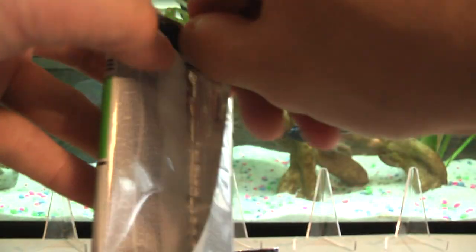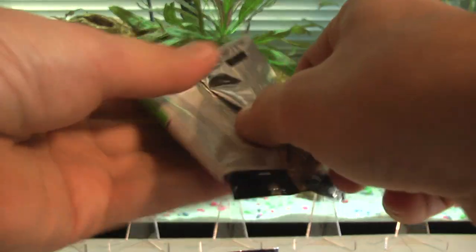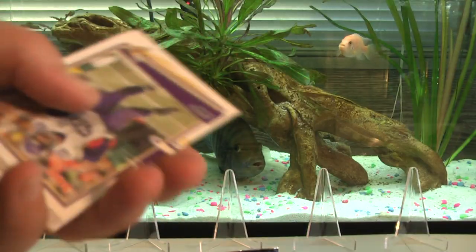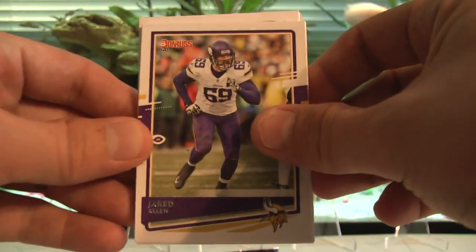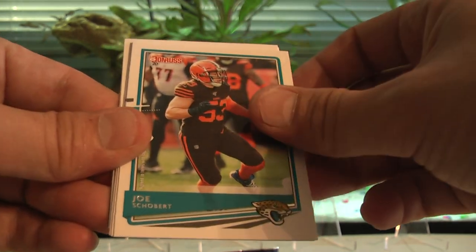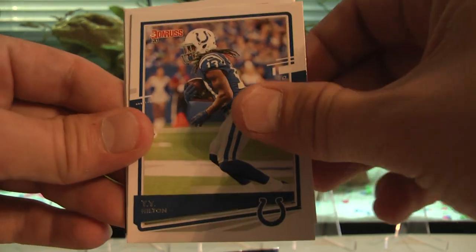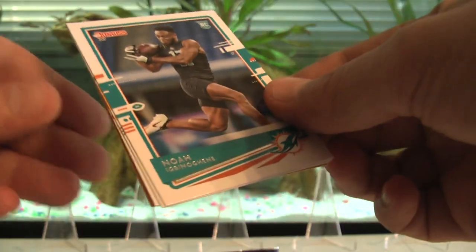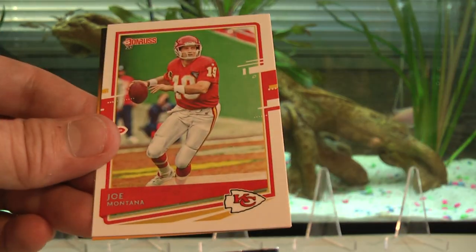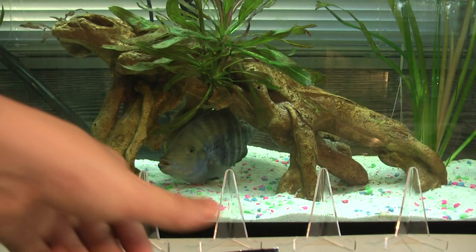I'm trying not to damage the card just opening the pack. Alright: Jared Allen, Jimmy G, Joe Schubert, Stefan Diggs, TY Hilton rookie, Noah — Deontay Johnson, Joe Montana, Mr. Joe Cool himself — and another kid reporter.